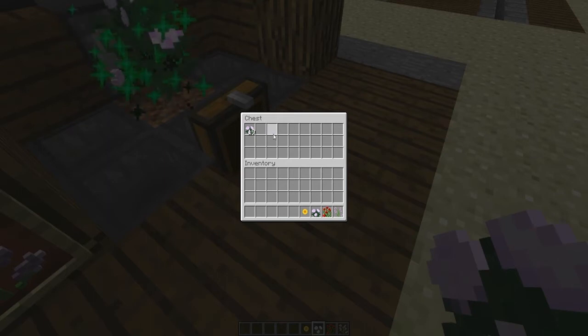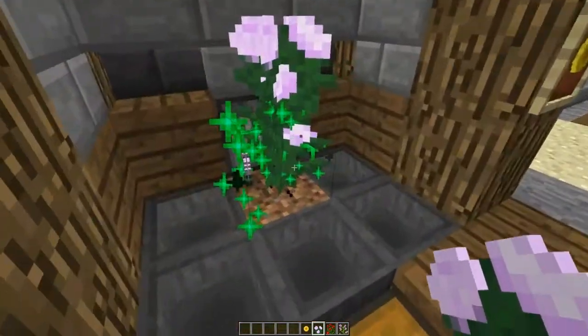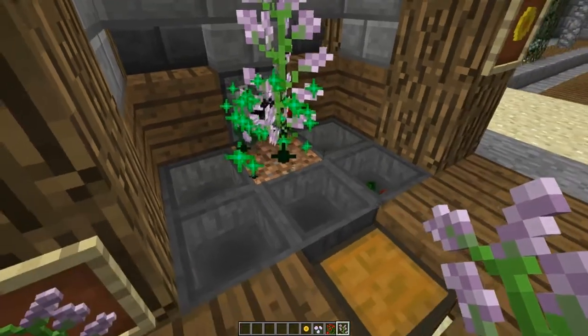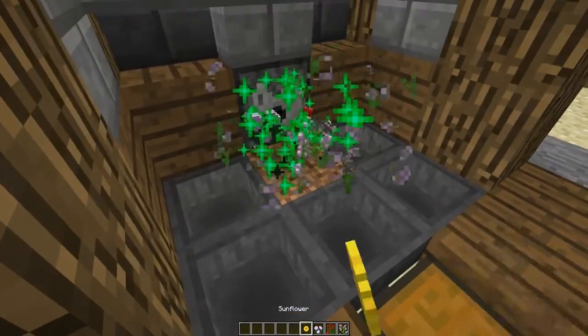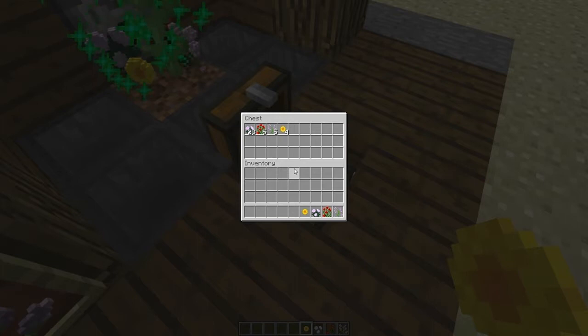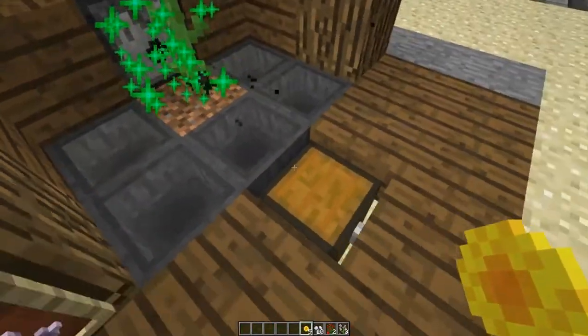I recommend putting it next to a skeleton spawner, maybe a sheep farm — whatever fits your needs. As you can see, it works for all four of the new flowers: rose bushes, lilacs, peonies, and sunflowers. Another recommendation is to be nearby so you can pick it all up and not waste any bone meal.